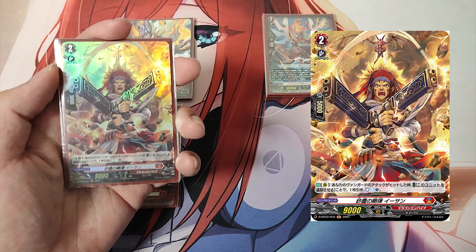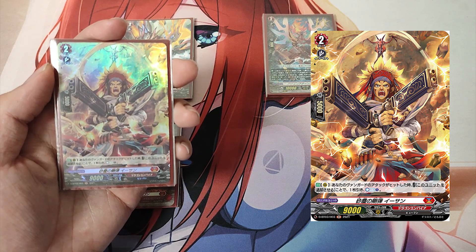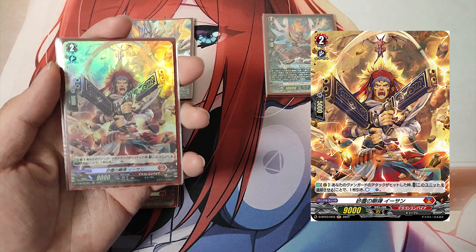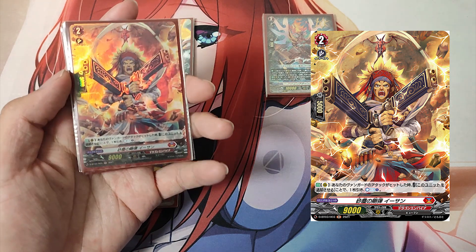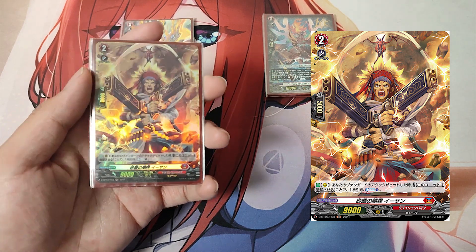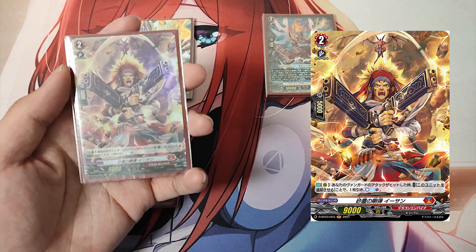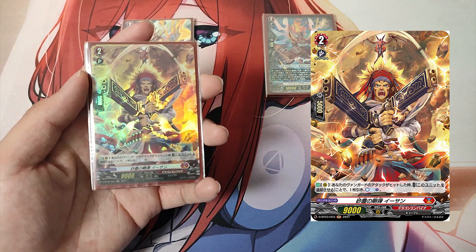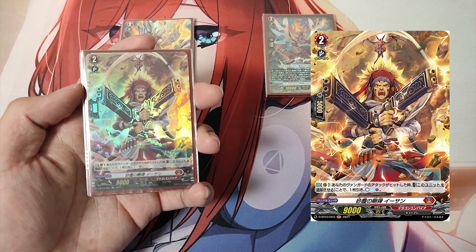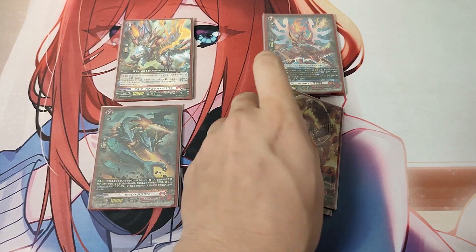The Grade 2, Steel Bullet of Duststorm, Eepen. Skill, Auto as a rear guard: When your vanguard's attack hits, Cost — retire this unit — draw a card and Counter Charge 1. Eepen is a good card for Dragon Empire Nation decks. While on the rear guard, whenever your vanguard lands a successful attack, by paying the cost you draw more cards and Counter Charge, refunding your Counter Blast for later skills.